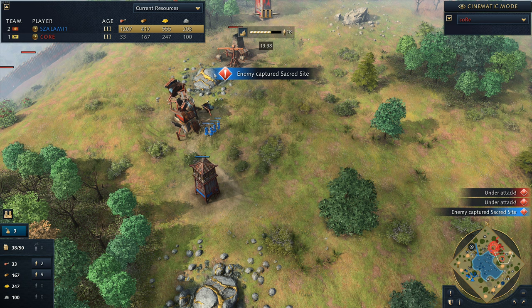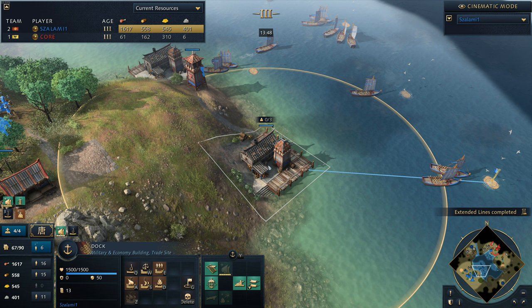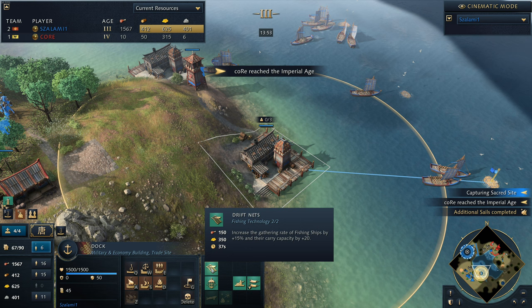He's got no gold other than this one at the front - all the other gold has been somewhat taken by Salami. Salami really running over Core at this point in time. A huge amount of fishing boats, still training fishing boats as well. Also going to be getting additional sails in - getting all of his upgrades as well. Drift Nets can come in shortly too, though that's an expensive upgrade: 500 resources.